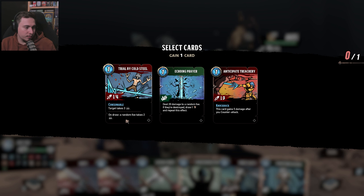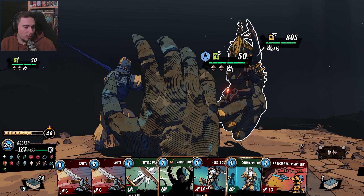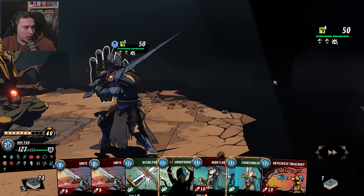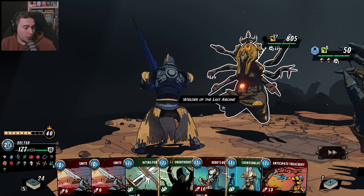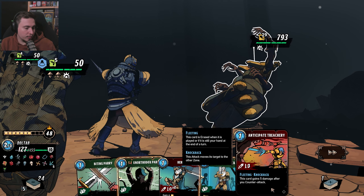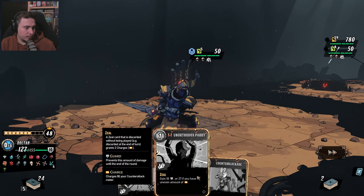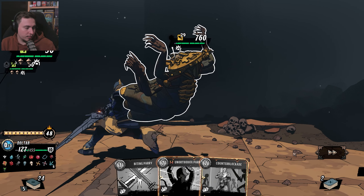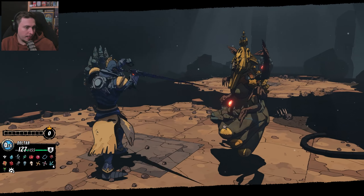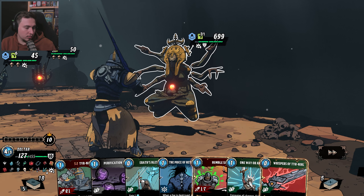Let's start with this one. That's huge — it's 20. Let's go for Whisper. Discard, gain 5. After you counter attack — it will be fleeting so it will not be there. It will go for 9 damage. So I'm able to protect against that, so I don't need any of those. Let's go to smites. 48.